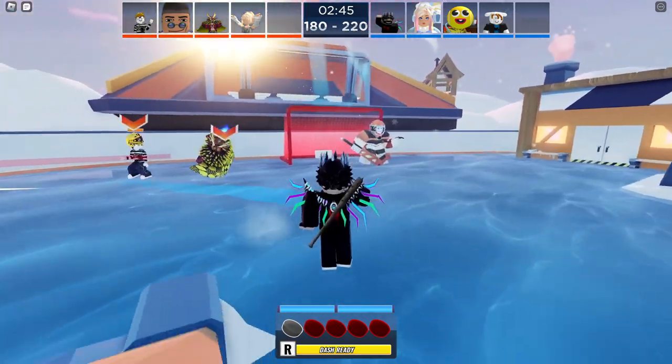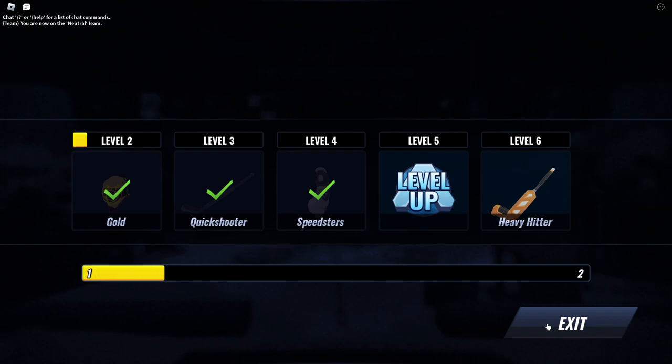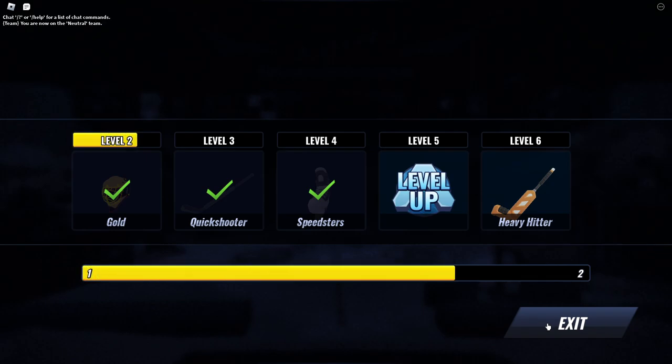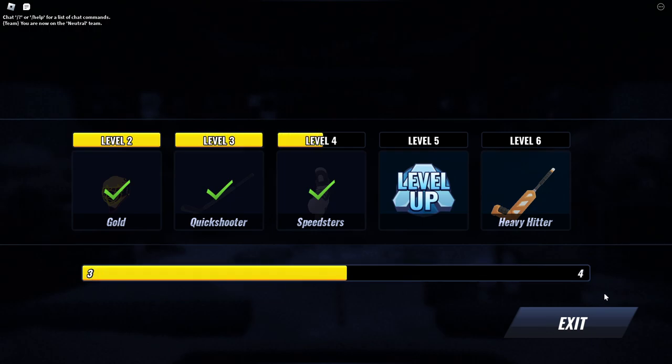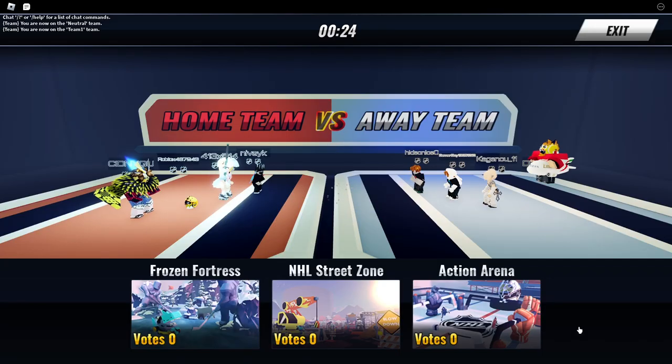I'll skip the match to save time. I earned enough XP to get to level 6 in one round, so you should be able to get to level 2 quite easily. Now exit and go to the lobby.